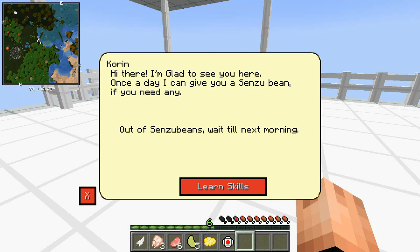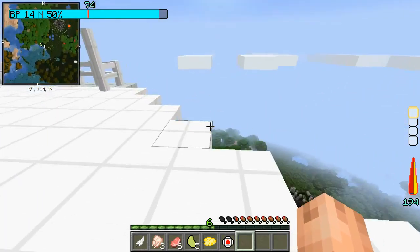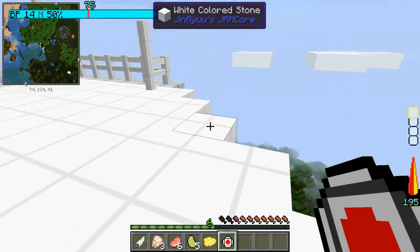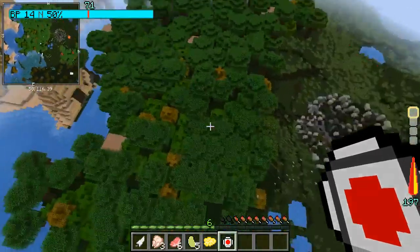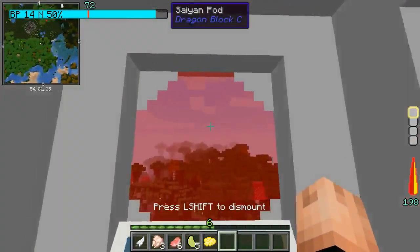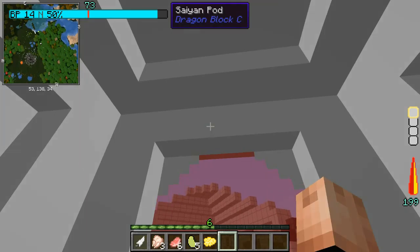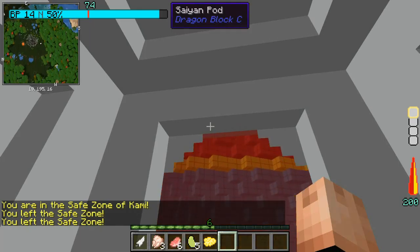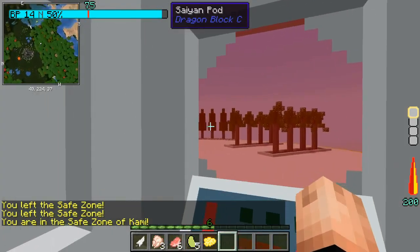Out of Senzu Beans — wait till next morning. Can I fly? No. Well, poo. I can't set it down. Okay, there we go. I can't even look up, I don't know how close I'm gonna be — it's bigger than it looks. Okay, there we go, and now we're on the Lookout.